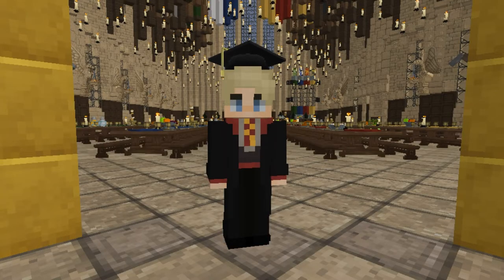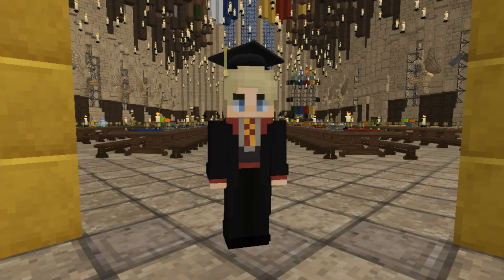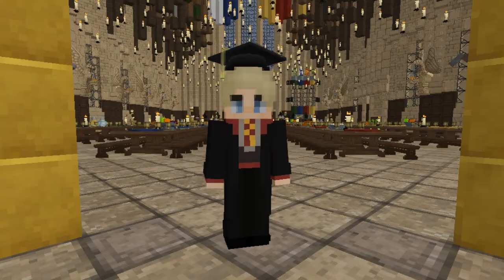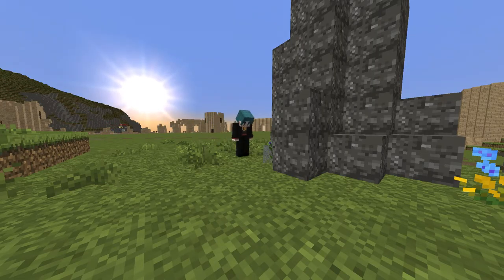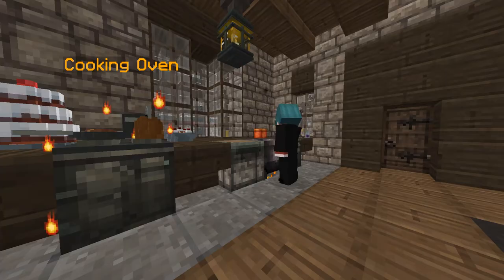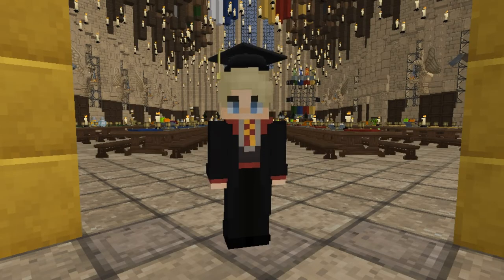Last but certainly not least, professions. On the world map, you might have noticed that there are icons that represent crafting stations. At these crafting stations, you'll see that you can craft food and potions. In order to make these, you'll need to get materials from fighting creatures and foraging for plants. Once you have the materials you need, you can craft these at the station. You have to interact with the station following its instructions in order to successfully create the selected item. Once you make the item, you'll get some experience.